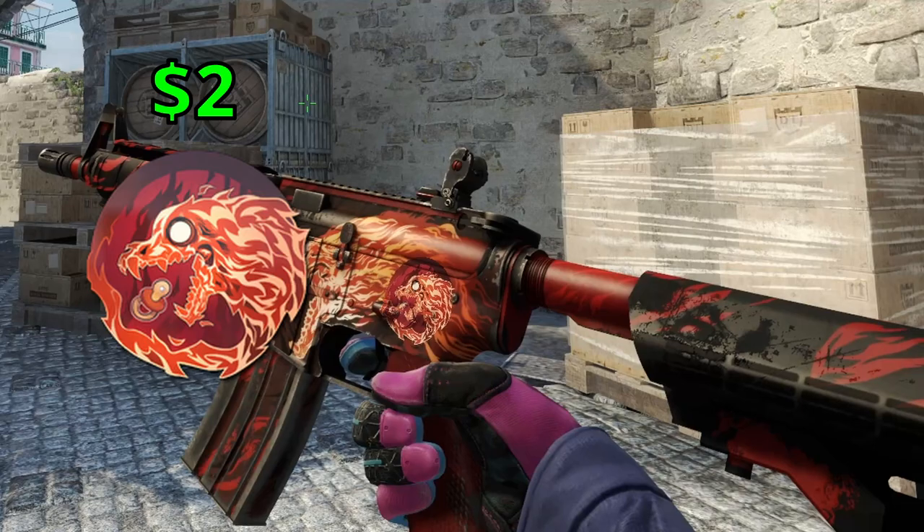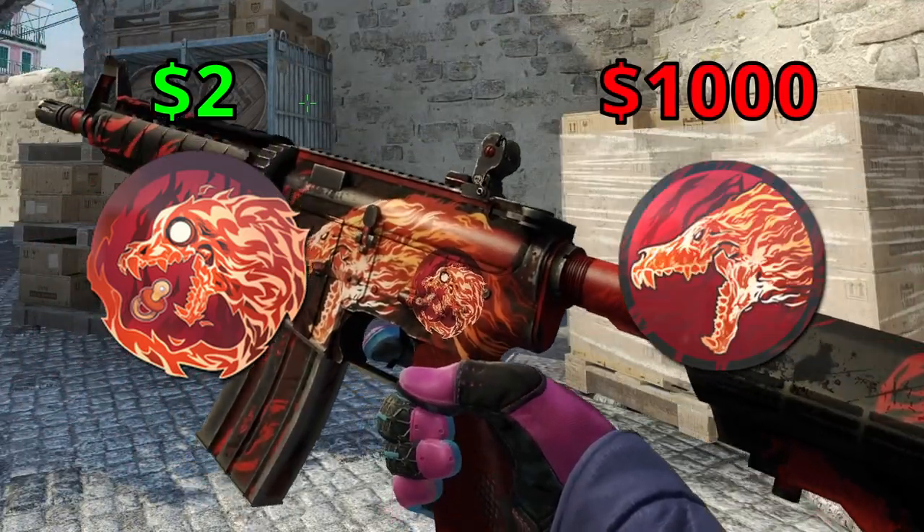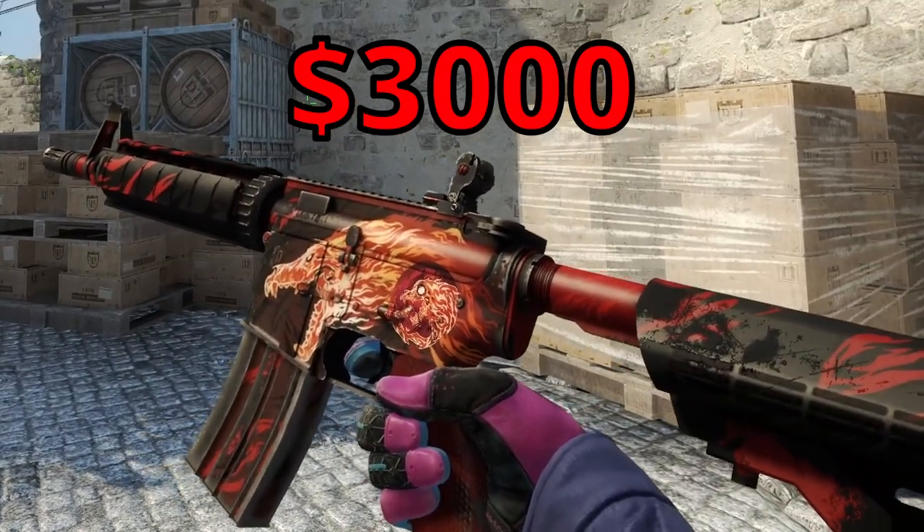I also like how cheap the baby howl sticker is — it's only like two dollars, so it's a lot cheaper than the Howling Dawn sticker. But if you already have enough money to buy a Howl, then I'm guessing money isn't really much of an issue.